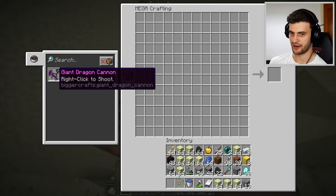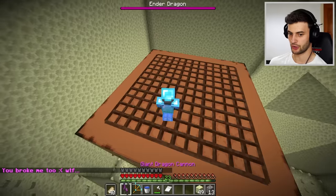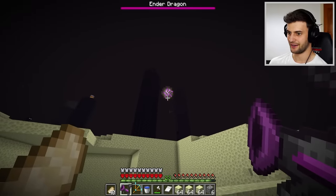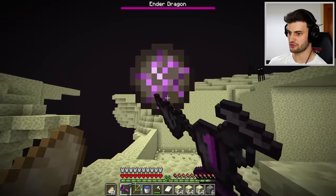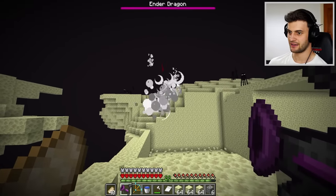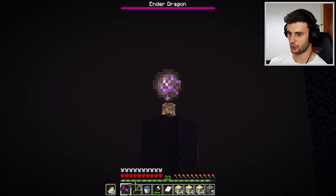Look at this — it fills in such a big area. Make the giant dragon cannon. I have no idea what this is going to do, but only one way to find out. Oh wait — I can shoot fireballs! Let's go! All right, enderman, this is just a test run — don't take it personally. And yeah, they're all dead. This is OP. Wait, does it take those out as well? It does indeed.